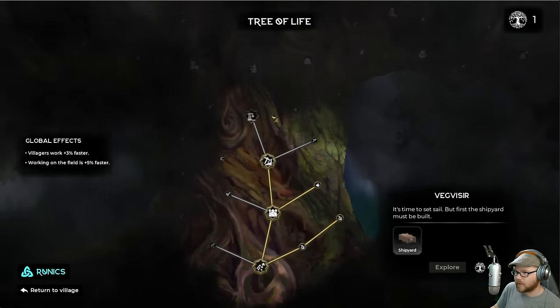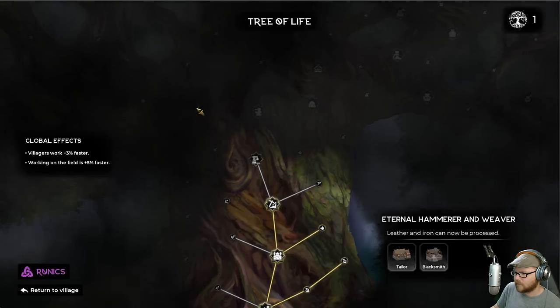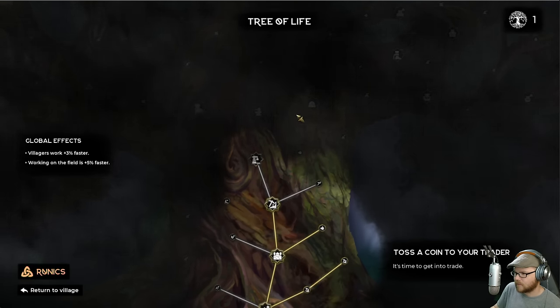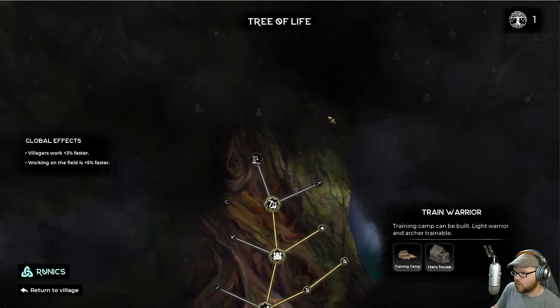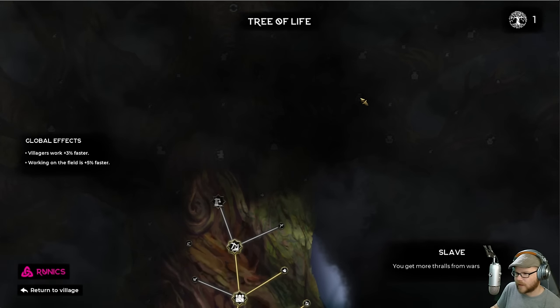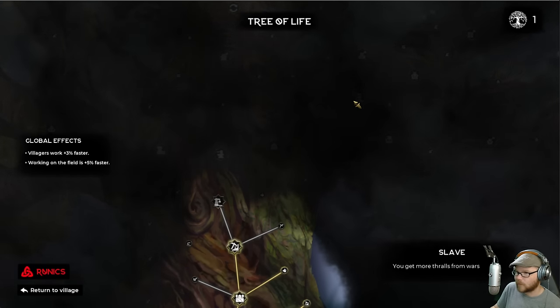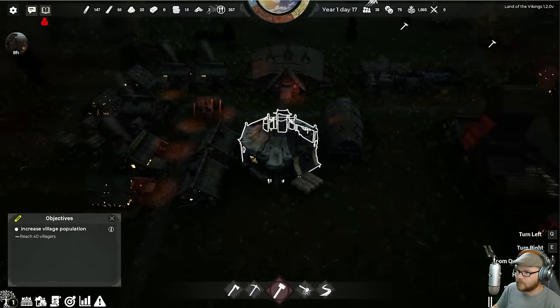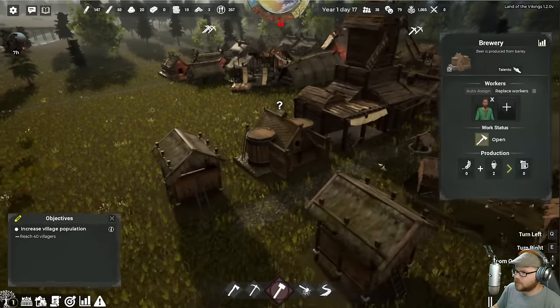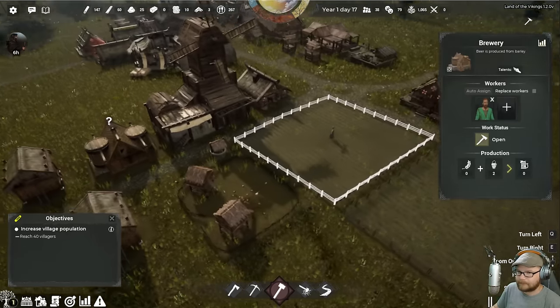This Tree of Life path gave me the shipyard and it leads to tailor and blacksmith. There's trade, and there are warrior things. There's the raid stuff — so we're going to have to go that way. Here's where we get the thralls. No more barley — okay.